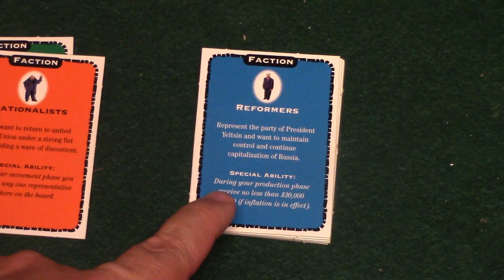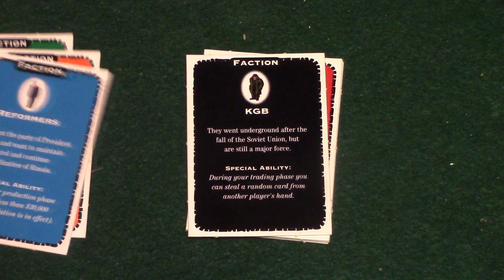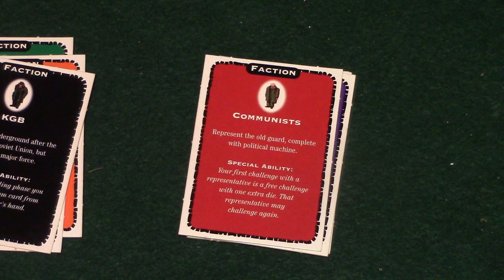The Reformers during their production phase will receive no less than thirty thousand dollars. Generally what this means is if they have a majority of influence in a country and during the production phase if that country is chosen to produce, they're going to receive thirty thousand dollars as opposed to twenty thousand dollars the other factions would get. The KGB during the trading phase can steal a random card from another player's hand. The Communists can do a challenge with the representative for free and then get another challenge on top - basically they'll be able to challenge twice.